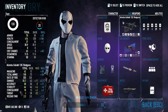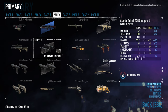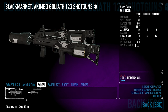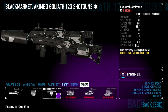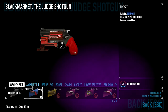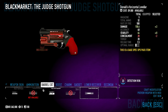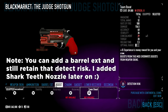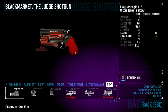For weapons, I'm using the akimbo Goliath 12G shotguns as my primary and the Judge shotgun as my secondary. Feel free to pause to look at the stats. For the Goliath, we're using Triple Zero Buckshot ammunition, the Short Barrel, and the Silent Killer Suppressor with a concealment boost, plus a Compact Laser Module. For the Judge shotgun, we're running Dragon's Breath rounds — not HE rounds, which are the explosive ones — Dragon's Breath. No barrel extension, as that would affect concealment. For the boost we're using a Concealment charm, Compact Laser Module, and no sights.